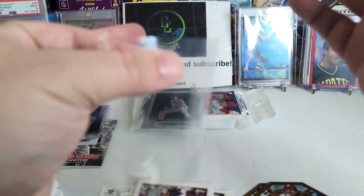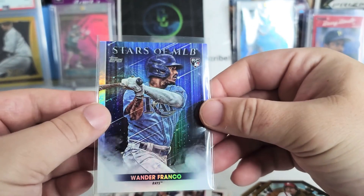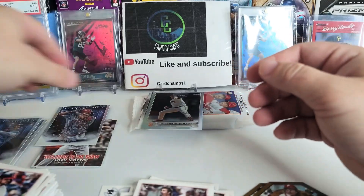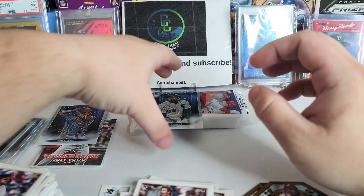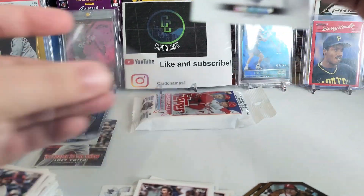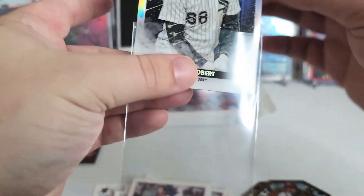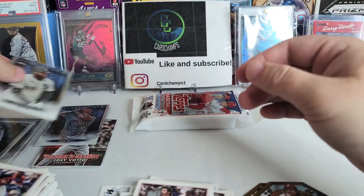Let's sleeve up this Wander first — the second Wander of this video, a Stars of MLB. I'll take that. Then we got a rainbow foil — Vesco. Not a bad one; I'd like to get a rookie rainbow foil, that'd be nice. I haven't had any luck with those yet. And the Luis Robert chrome — I like this one quite a bit. Nice card.